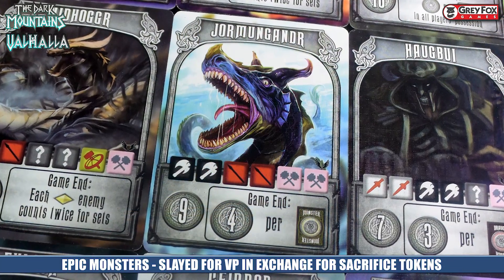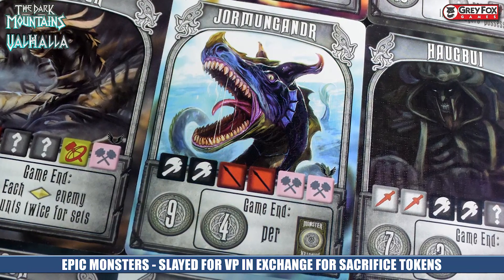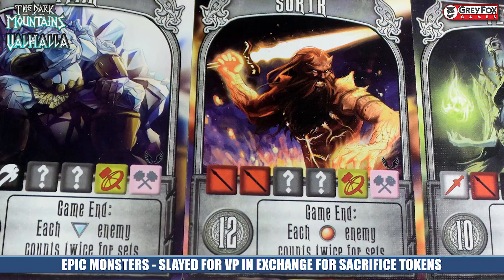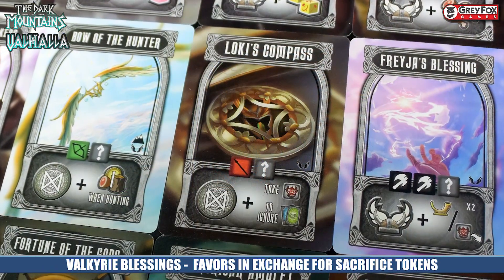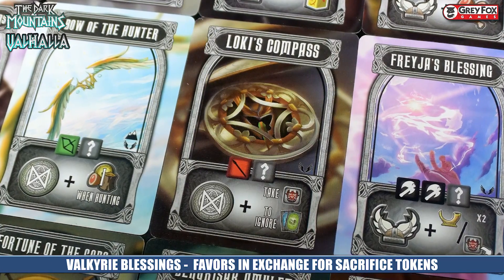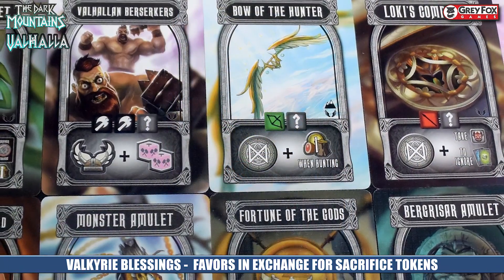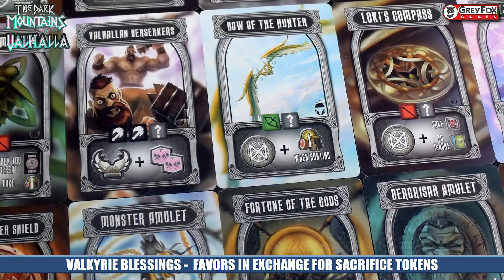The Dark Mountains and Valhalla add something very special — they give you a lot of choices and open up the game dramatically for players to decide how they want to approach it. Now it's not just about going south to fight monsters or north to do a Draugr. Now you can go to the Burgessar, use a Valkyrie, use the epic monsters, or go a destiny route. It also opens up additional market stalls. These expansions are not light additions, but with that said, these are expansions that you'd never want to not play with.